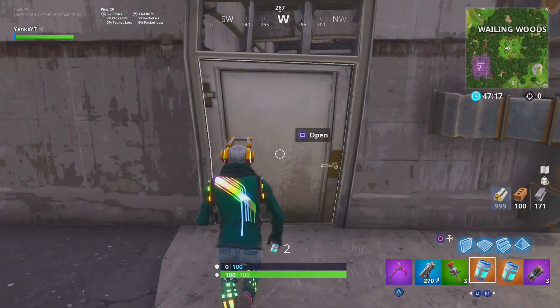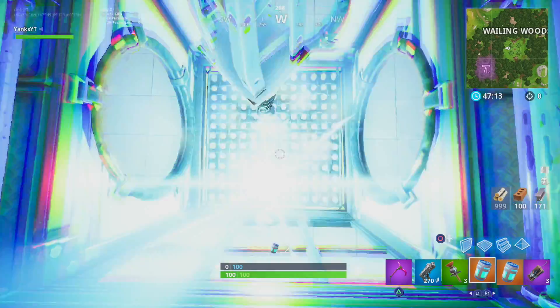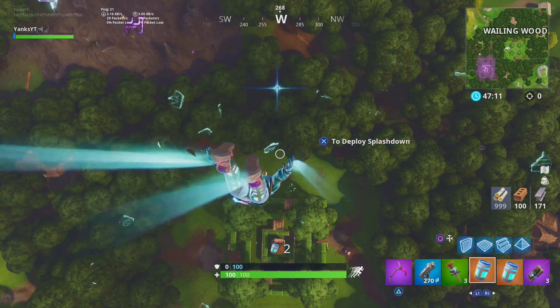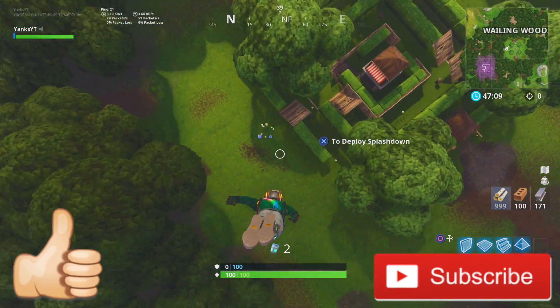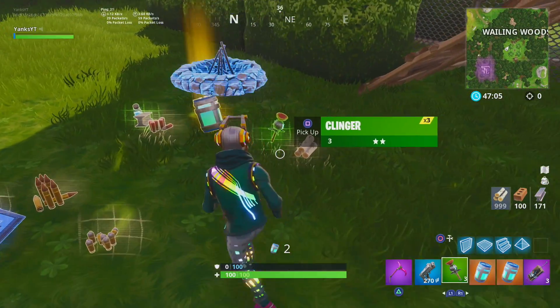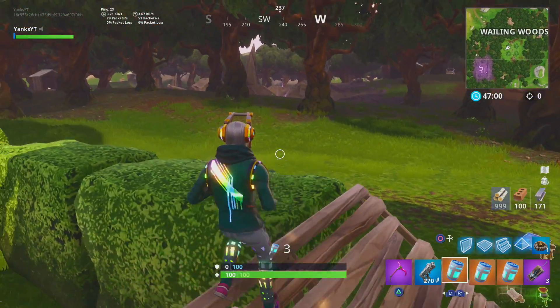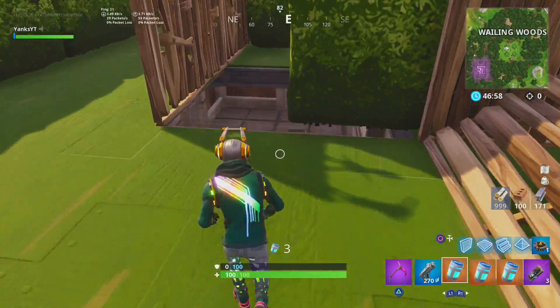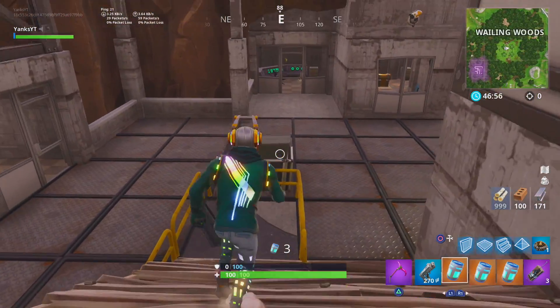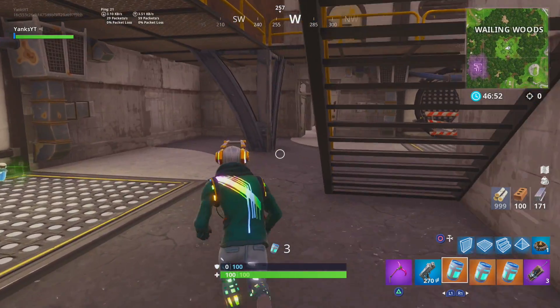There's so much loot here and so many different chests. This is going to make Wailing Woods another really good place to start landing if you want to get some good loot. Usually when you go to Wailing Woods there's only like one or two chests in that whole entire maze area. This is actually like two different stories of different spots, plus the different new log cabins they've added into the game. This just makes Wailing Woods 10 times more of a viable landing option.